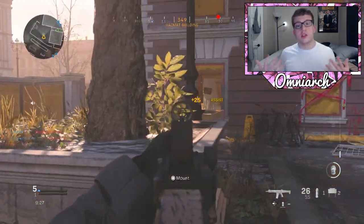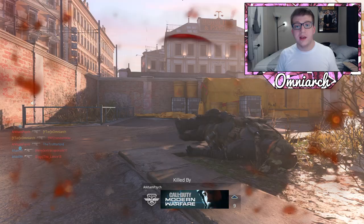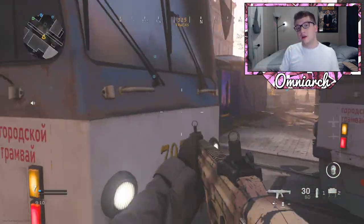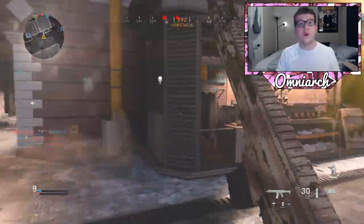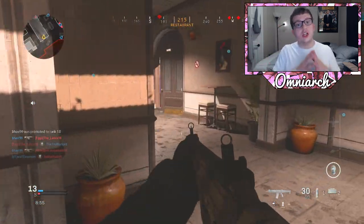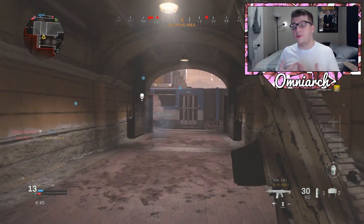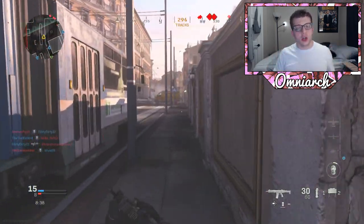Hardcore mode limits your display information — no mini-map, no ammo count — but everybody has about 30 health, which is roughly 30% of normal health. Because of this you can get kills easier, but you can also die easier. However, you do get that one-shot kill bonus. If you're good at hardcore or can adapt to it quickly, it does actually get you more experience per game. But if you're bad at it and can't get a hang of it, just go back to standard game modes.